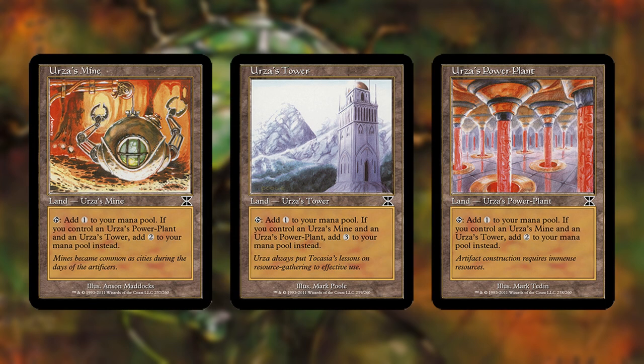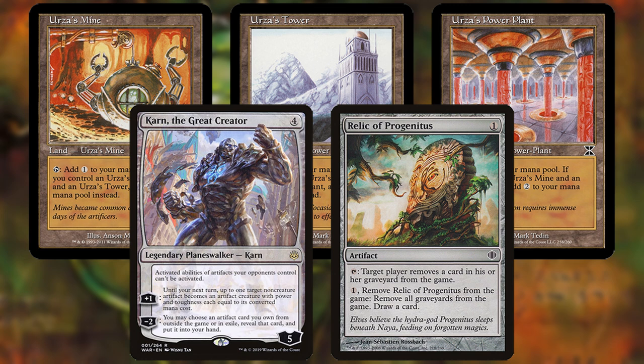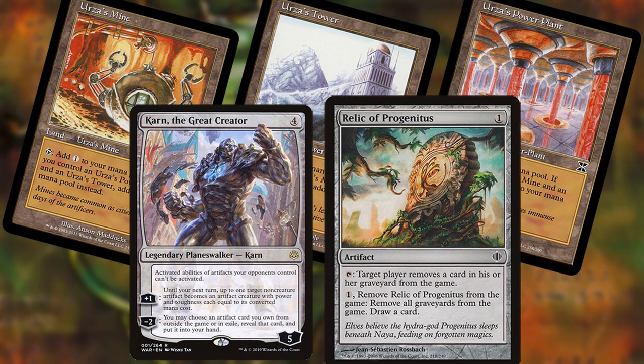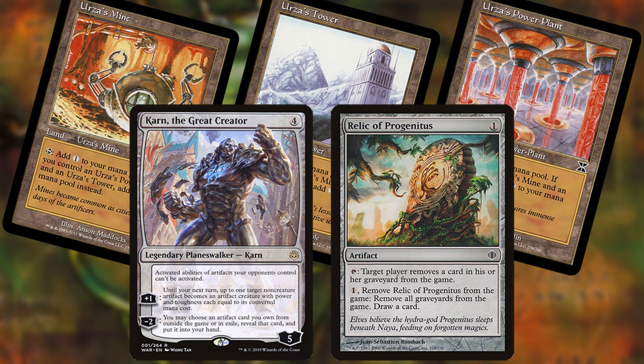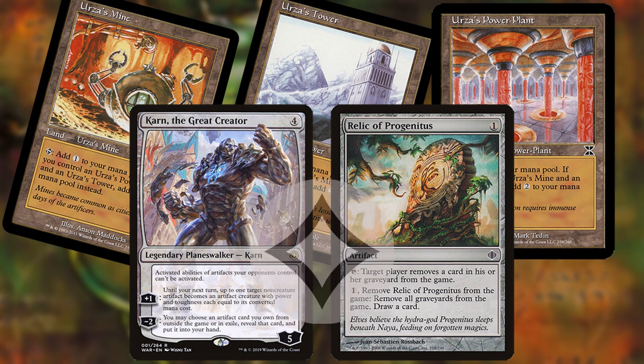The way you pay for spells using the Tron lands can matter in terms of leaving yourself more options. For example, let's say you want to grab Relic of Progenitus from the sideboard with Baby Karn, but you don't want to activate Relic immediately. If you tap Mine and Plant to pay for Karn, you'll then need to tap Tower for Relic, leaving you with no mana if you pass the turn. Whereas if you tap Tower and one of the other two to pay for Karn, you can float a mana to pay for Relic and still leave a land untapped.